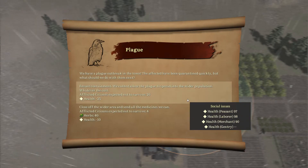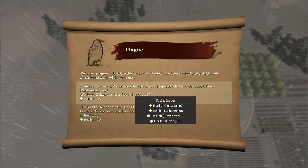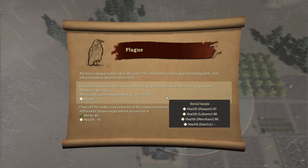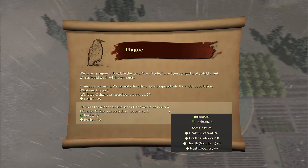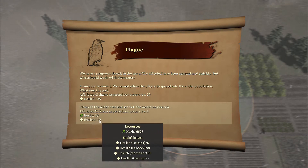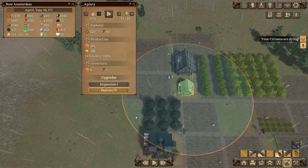And apparently now we have a plague. We should ensure containment - let's go into lockdown. We cannot allow the plague to spread into the wider population whatever the cost. Close off the wider area and send all the medicine we can. That's going to cost us some herbs but it's not going to take a huge hit to our health - we're only going to lose 4 people. Sounds like the obvious choice.